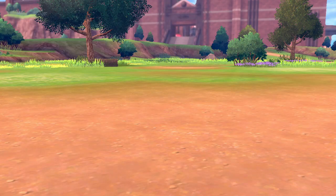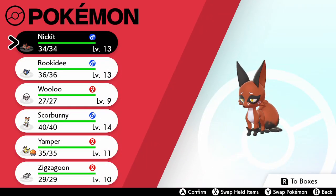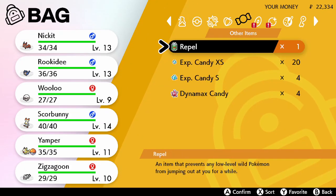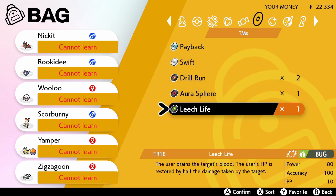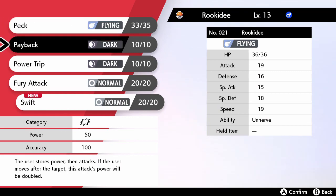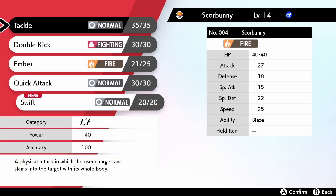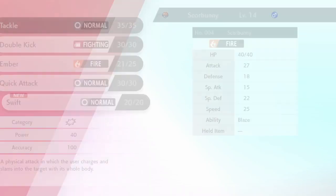Scorbunny actually leveled up to 14 — two more levels and he should be evolving. Everybody's HP was fully restored, which is actually really handy because now I don't have to heal up. Let's see if we can teach anybody some of these moves. Nobody can learn Drill Run, nobody can learn Aura Sphere, nobody can learn Leech Life. We can teach Swift I guess. Scorbunny has really low special attack so it's not a great move to teach, but Tackle and Quick Attack are basically the same thing, and Quick Attack has priority.